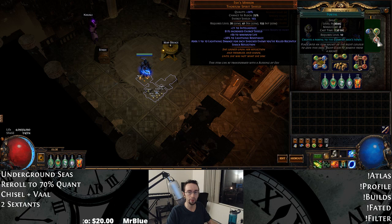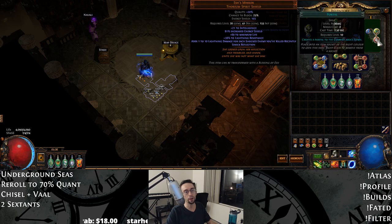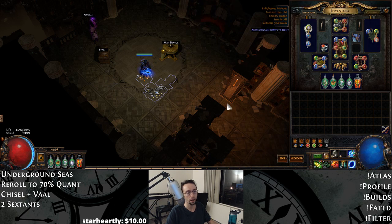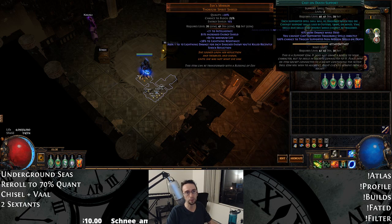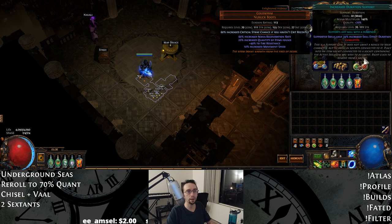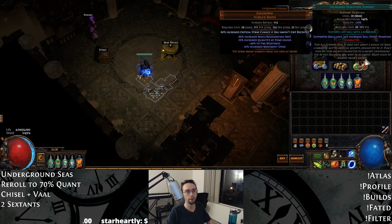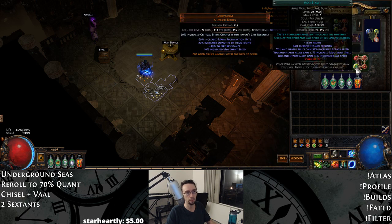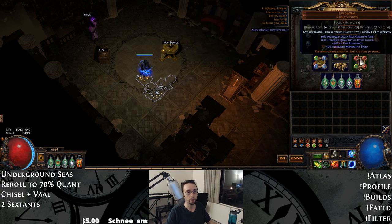Cast on Death Portal — you're definitely not going to use this on Hardcore. This is just for Softcore if I happen to die to a huge spike. I didn't really see any other good options for the gem link setup. Here we've got Cast when Damage Taken, Increased Duration, Immortal Call, and Vaal Haste. Pretty standard setup. Vaal Haste helps you clear a little bit more and makes use of the increased duration.